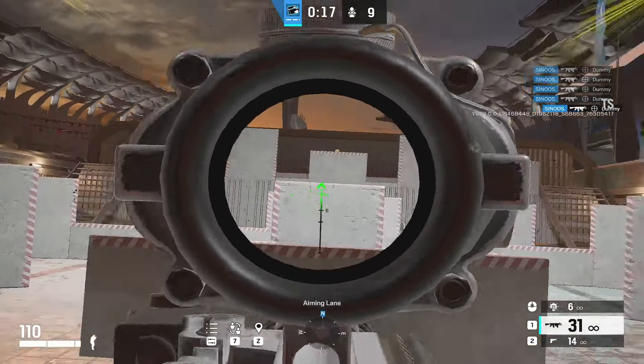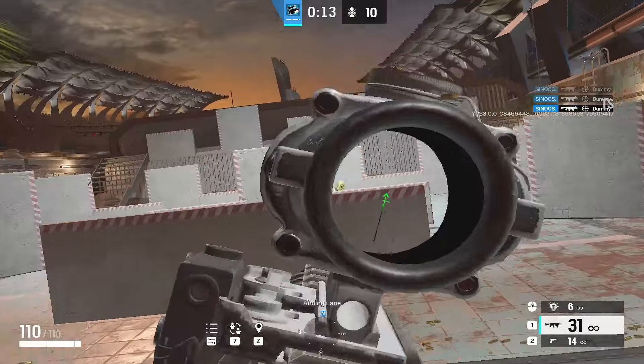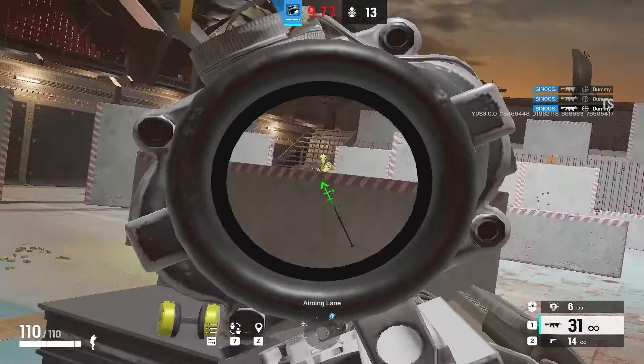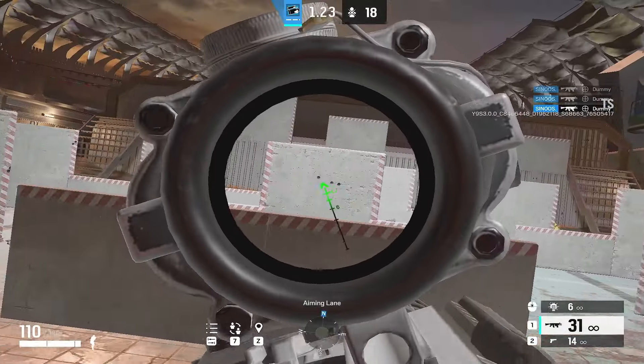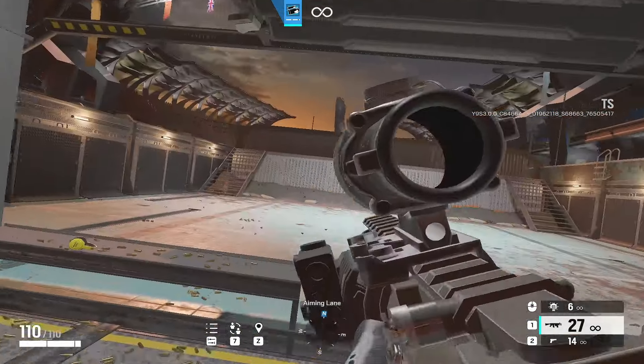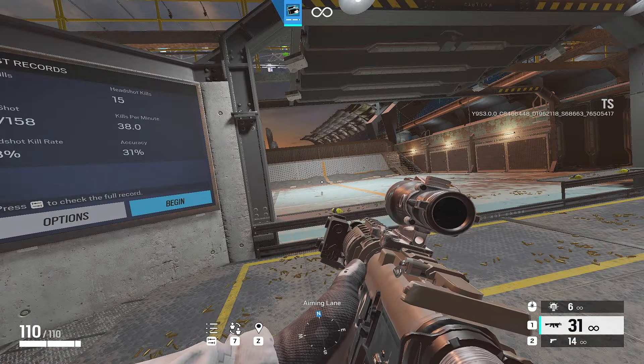You have to move, hit targets, switch your lean, be accurate, and find the targets. Sometimes control recoil as well. Now I'm focusing on three things at once: recoil control, movement and leaning, and flicking. Do three of these and then move on to the next practice.